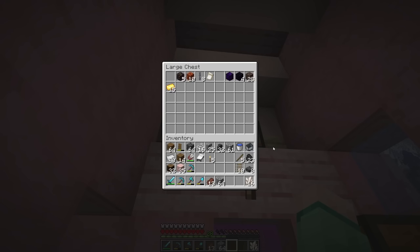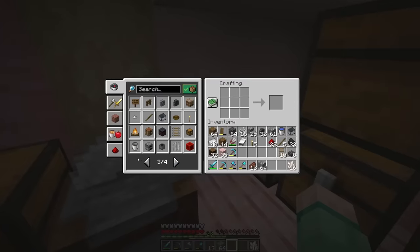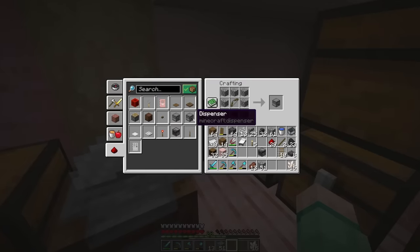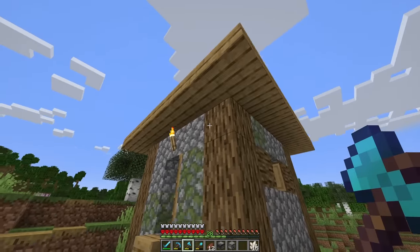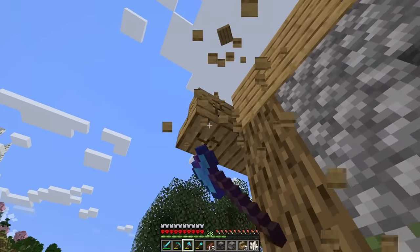Thankfully wool farms are not actually too complicated, and for the most part we already have everything that I should need — which is an observer and a dispenser. Since the sheep are already right here, I think we'll go ahead and transform this little building into our small sheep farm.